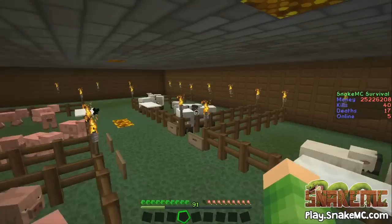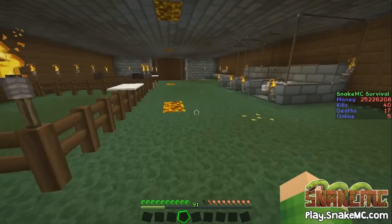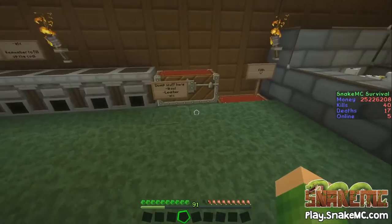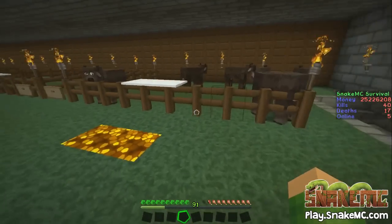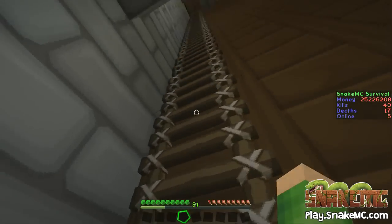We've just got a normal animal farm here — some sheep, some pigs, some cows and some chickens. That's really cool. I think the hoppers pick the stuff up automatically. I'm guessing the cows have to be slaughtered manually though — that doesn't obviously get done automatically.